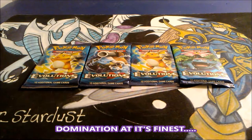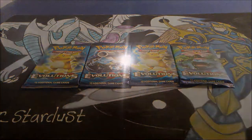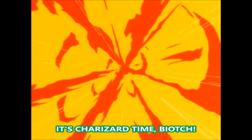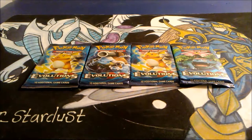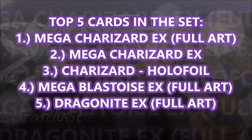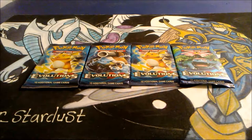As everyone knows, I have done several Evolution packs. As you recall from previous videos, XY Evolutions is actually my favorite set of the newer stuff, just considering that it pays homage to the original base set and base set 2 cards. If you recall, the number one card in the series is the Mega Charizard EX Full Art. Number 2 is the Mega Charizard EX Non Full Art. And then I believe the number 3 card might be the Full Art Blastoise. I'll make sure that I put a subscript at the bottom of the screen showing what the actual price order is so we know what the number one card is.